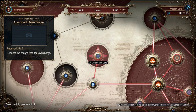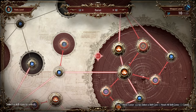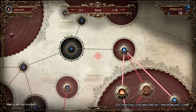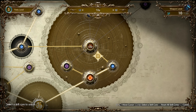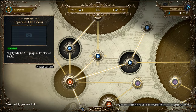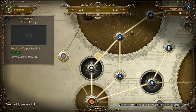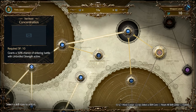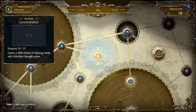Barret could get Overload, Overcharge — I don't like that too much. Weapon Ability Damage up would be 15 SP. He could get Friendly Fire Synergy Skill at 15 SP. I don't think we're going to get anything good for Barret. What about Tifa? Tifa could get Max MP up, or Concentration grants a 50% chance of entering battle with Unbridled Strength active. I can get two of those! Having her enter with Unbridled Strength is pretty awesome because that just saves you an ATB bar.